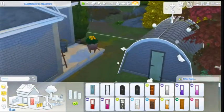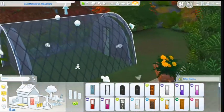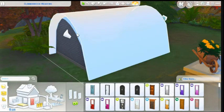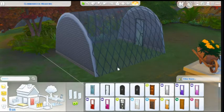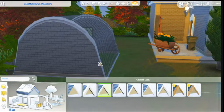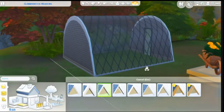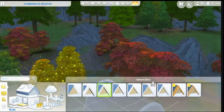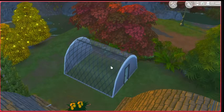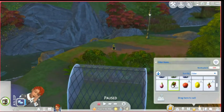I think that'll be big enough. That looks better. And then let's do some lift trim — we go like that. Nothing fancy, just quick, simple, cheap. So she can plant some stuff out here and it will be sheltered.